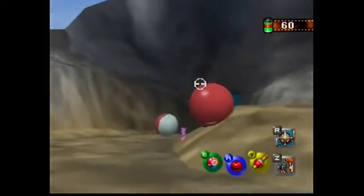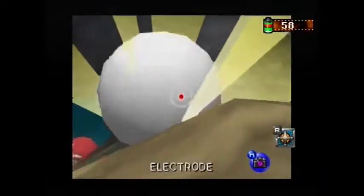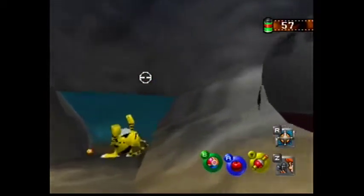Take a picture of that purple orb. When you go to report to Professor Oak, you can look at those pictures you took of the purple orb and see that it was actually Haunter.